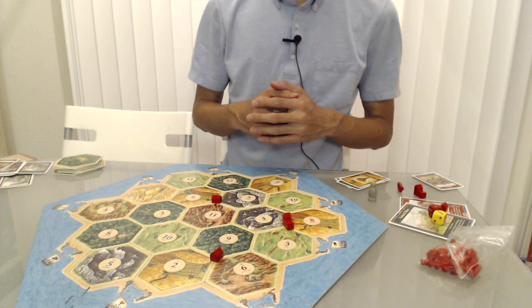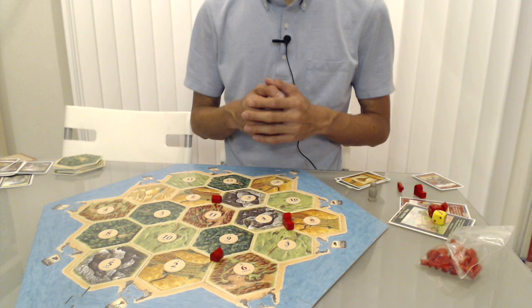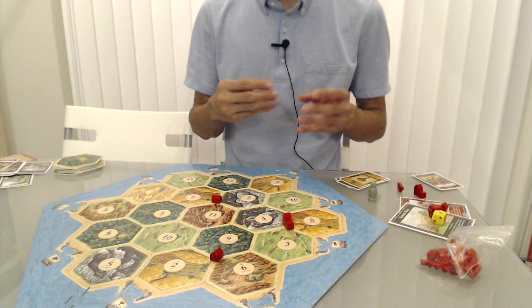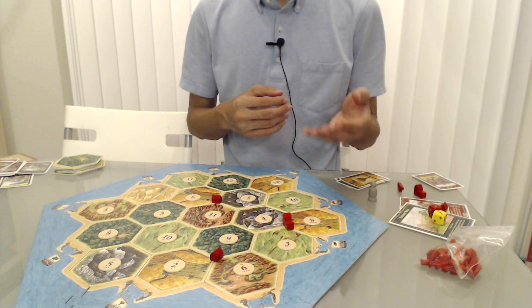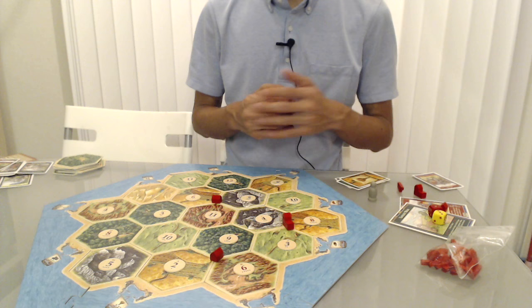Now we're going to move to the five don'ts — things you should not be doing when playing Settlers of Catan, because all of these will decrease your chances of winning. First and foremost, don't number one: do not trade with the leader. When you trade, both players benefit to some degree, but if you trade with the leader, they benefit and that will most likely allow them to get closer to winning. Especially in the late game, do not hesitate to launch an embargo against the player who is in front and make sure you do not trade with them.